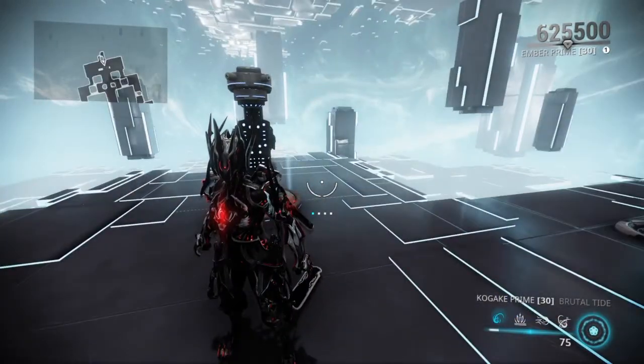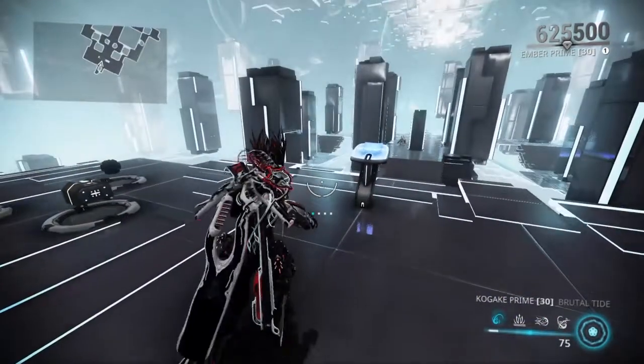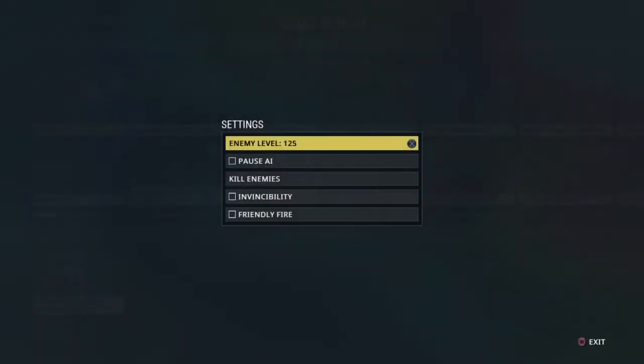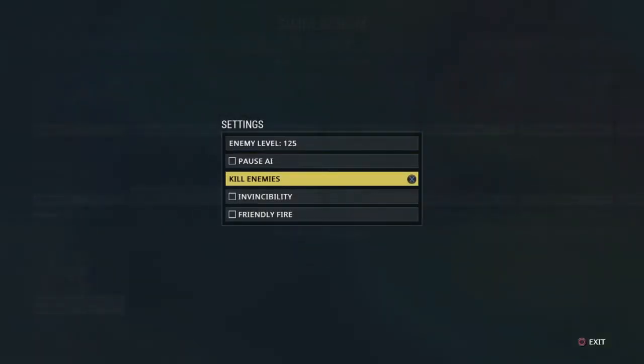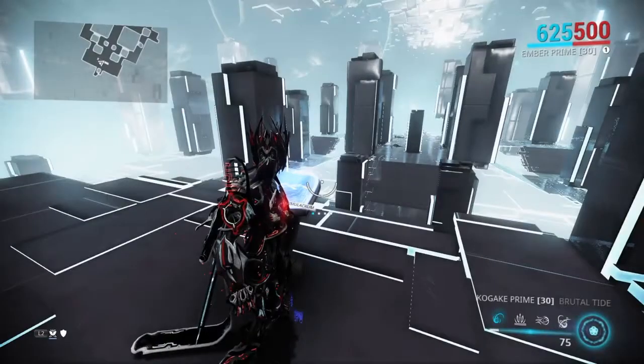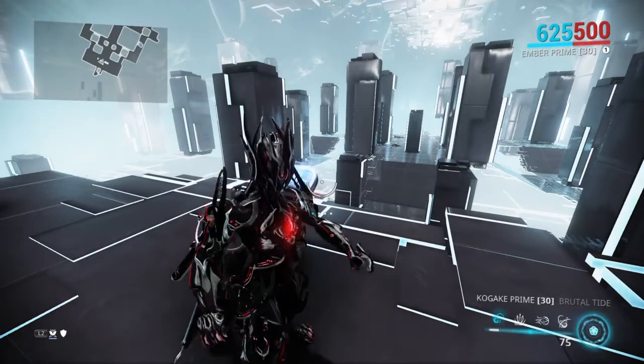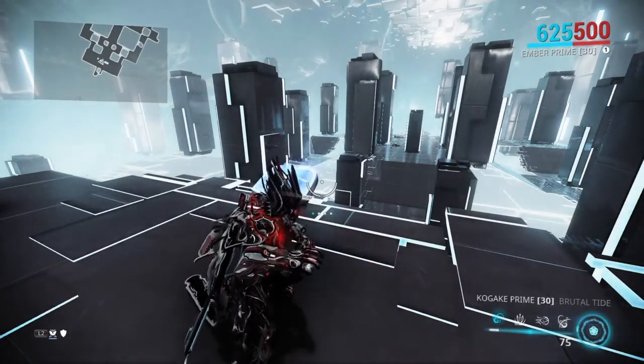So basically this build can work with your area ability, or you can actually just use the 4th ability. Ember is basically a press-4-to-win frame, so pretty much this build does the work perfectly fine.